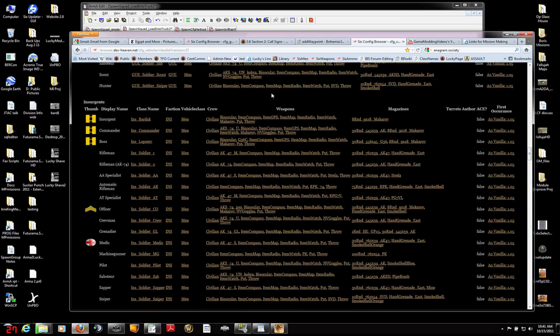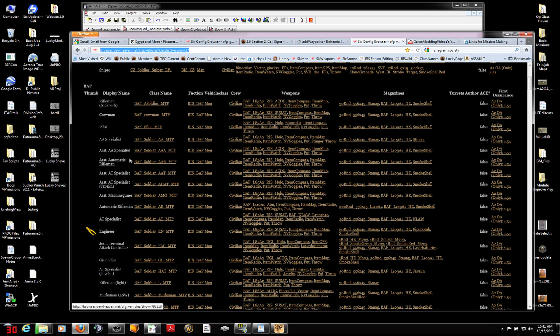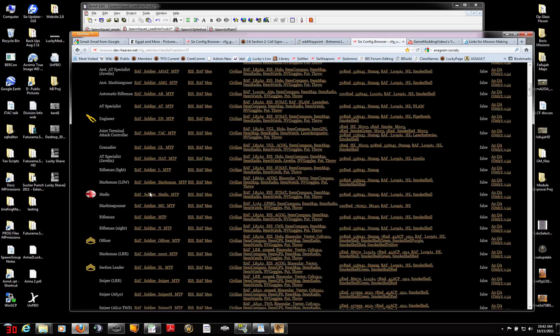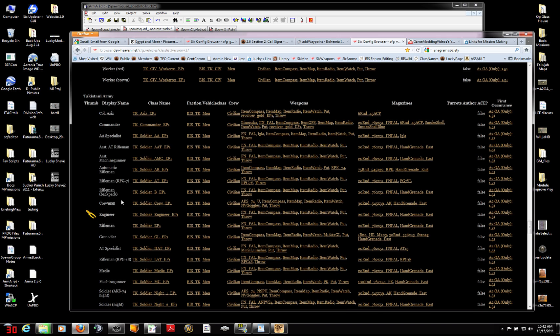Where did I get that name? If you go to — I'm going to put the link in for this — this is SickBoy's SIX config browser. It's a wonderful contribution from one of the great scripters and members of the ARMA community, SickBoy. He's also the creator of the SIX updater, which is another super, super tool. I've searched for all men in ARMA 2 OA version 1.56, and it gives me a list — so if I want the BAF pilot, here's the class name I need to use when spawning him. But in this case I don't want BAF, I don't want Russian, I want Takistani Rifleman.